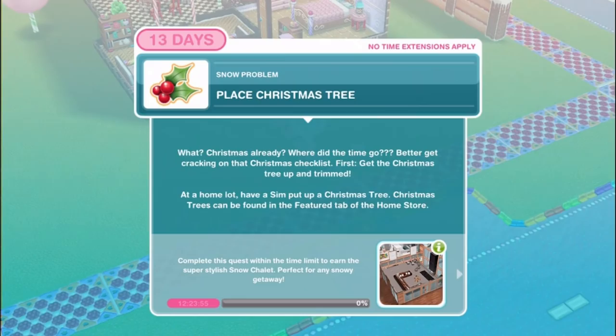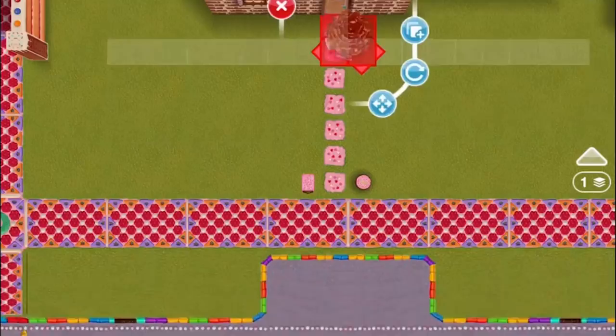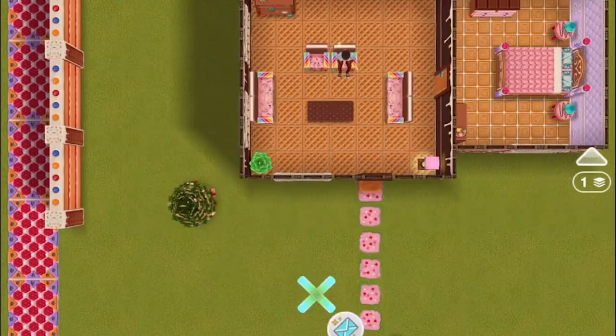The first task is place a Christmas tree. Better get cracking on that Christmas checklist - first, get the Christmas tree up and trimmed. At a home lot have a sim put up a Christmas tree which can be found in the Features tab of the Home Store. We scroll through the Featured tab of the Home Store and we have a Christmas tree ready to go for free, which is nice.